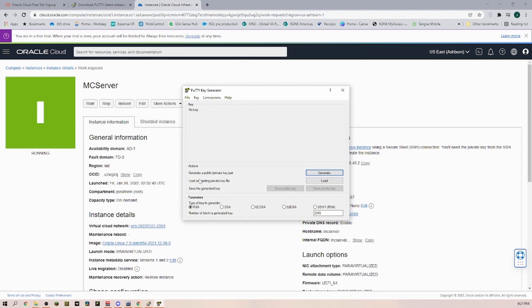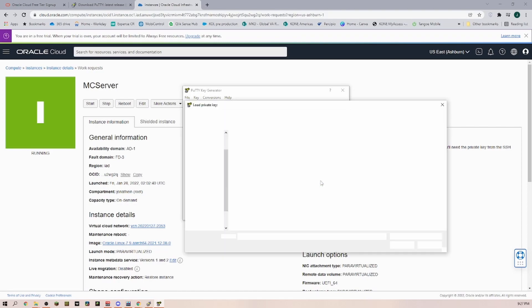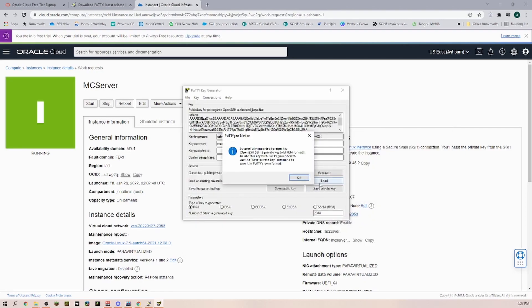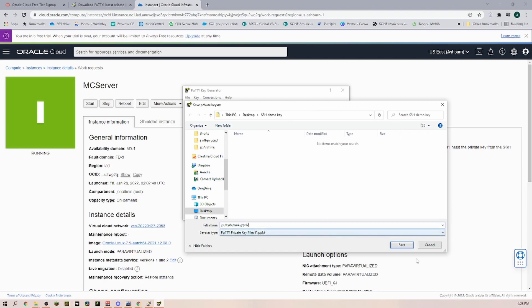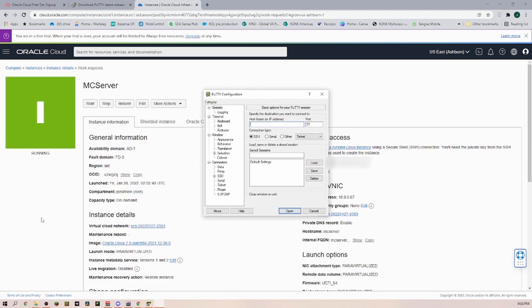In PuTTYgen we are going to load an existing private key file. Click on 'Load,' then find the private key we just downloaded. If you are in the folder and cannot see it, click on 'All Files.' You can see the SSH key and the public key — we need the private one, so click on it and click 'Open.' We'll get a warning telling us we have to save it as a private key. If you want, you can put a password in to protect this key — I'm going to skip that. Save it as a private key and I just call it 'my demo key private.'